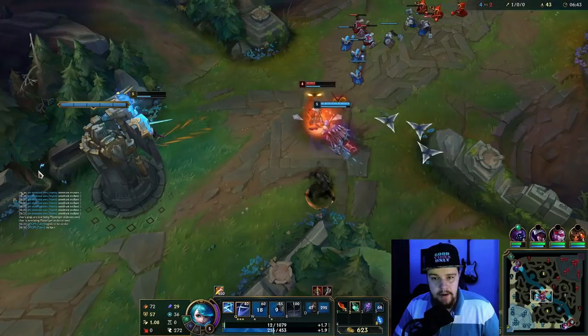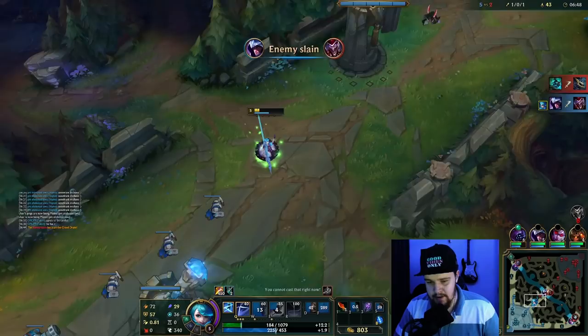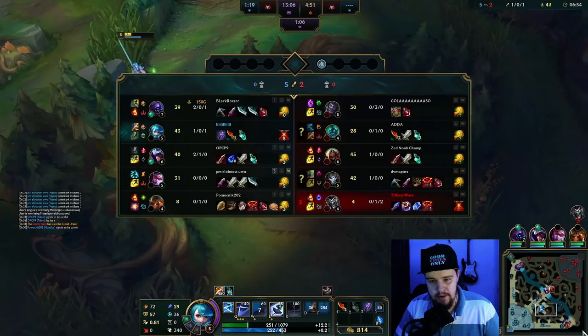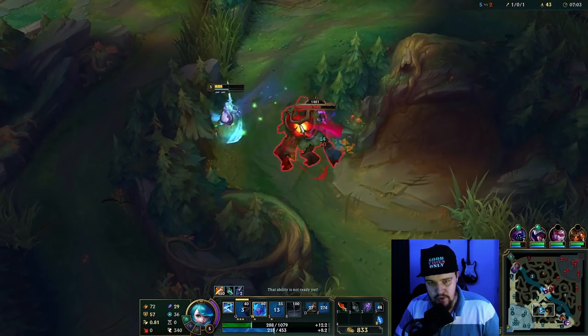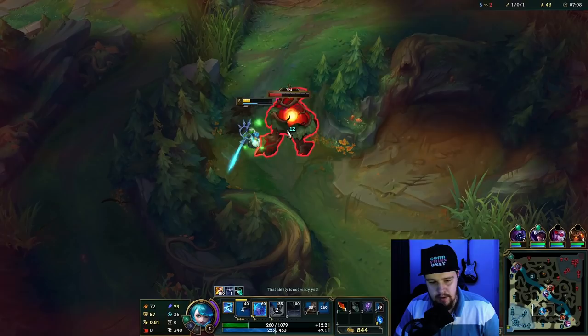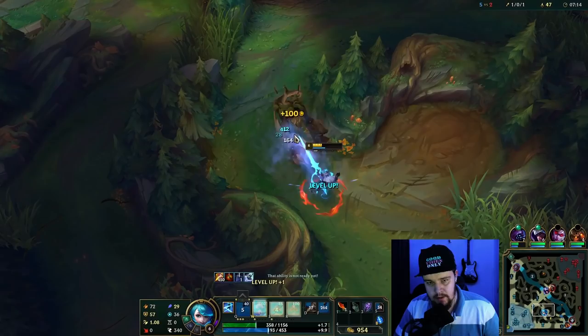That shouldn't hit me. We're still good. This is all because I had Leeching Llair, by the way — the extra Omnivamp saved my life heavily there. They did take a Dragon though. That Shaco is putting some pressure down and the Nautilus isn't doing much to counteract that. I have to be quite careful with this camp, but I'm fine. I have the Leeching Llair for a little bit of additional sustain.